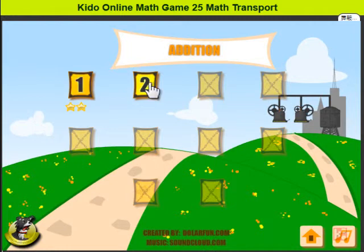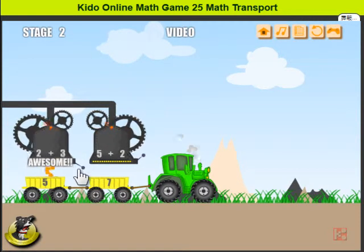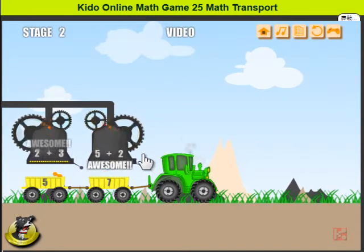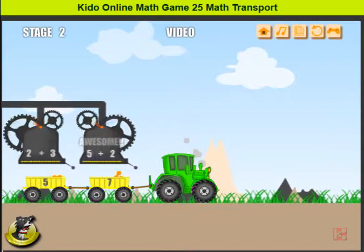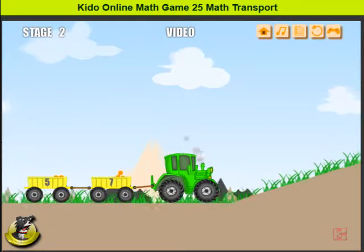We got 2 levels and I start from 2. Okay, you add up the sums from here and then release the goods, and then use the keyboard — the up arrow key to move the trader.